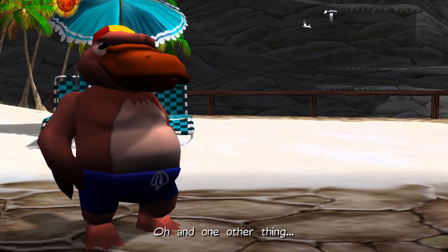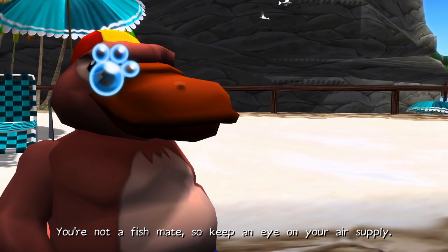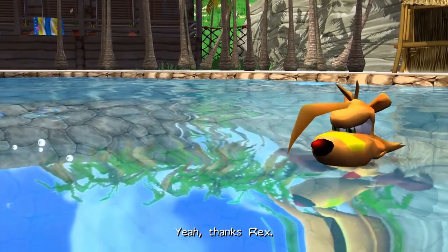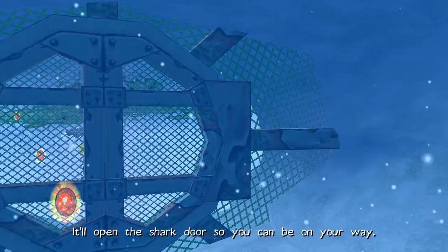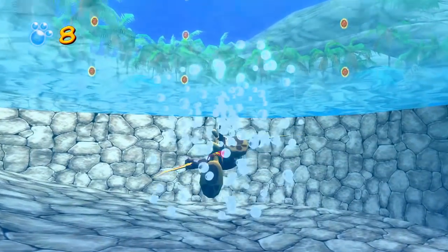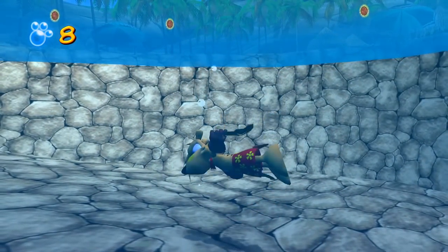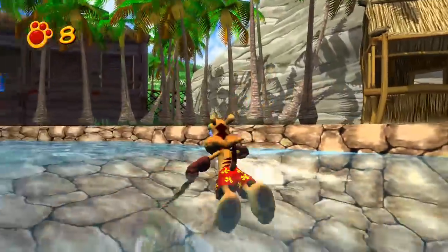Oh, and one other thing — you're not a fish, mate, so keep an eye on your air supply. Thanks, Rex. Use the aquarang to hit this switch. It'll open the shark door so you can be on your way. Alright, so now we have the aquarang, so we can go in as normal. But it's mostly just a swim.